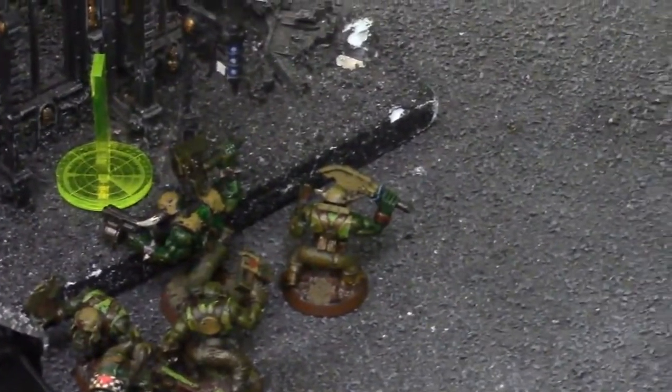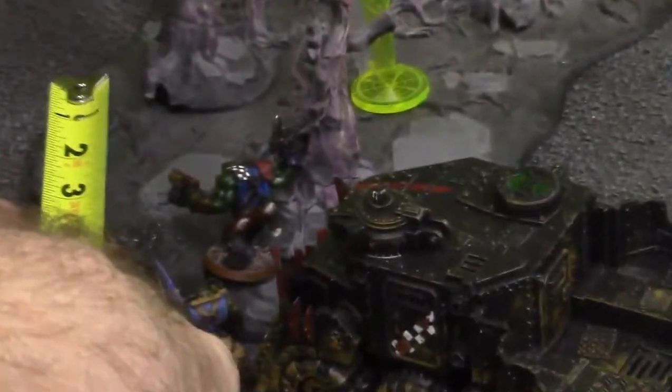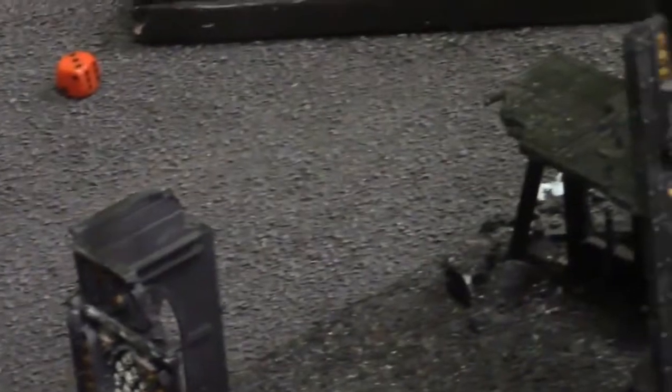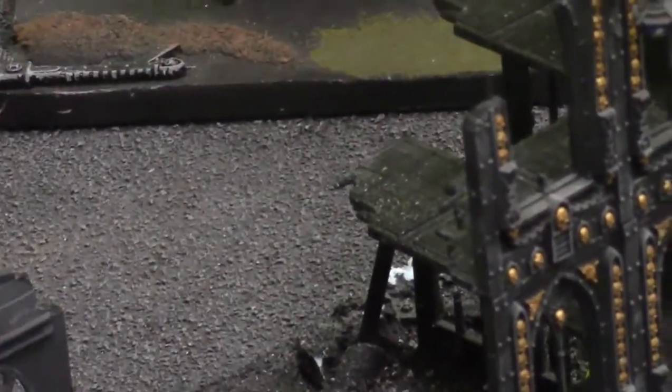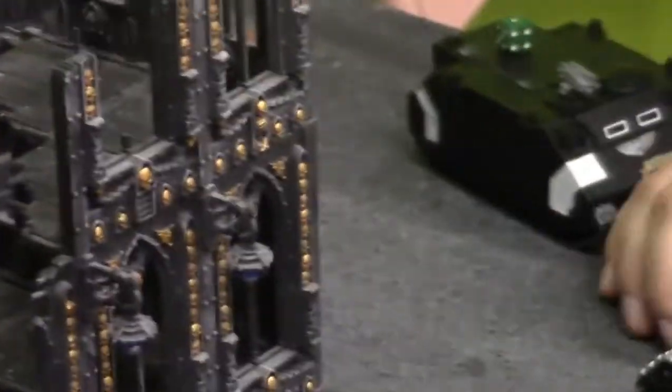The sergeant finally fell — the orcs came after him and consolidated into cover, three inches. Over here this marine in the building also fell. The orcs consolidated up, Dan's moving in to take the objective. That is the end of turn four. Moving on to turn five, Iron Hands — and there's going to be a lot of action from the flyers.